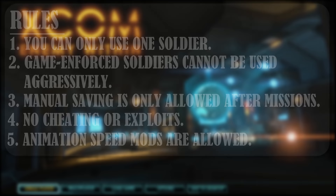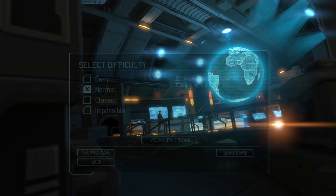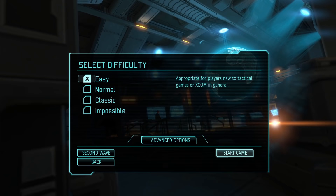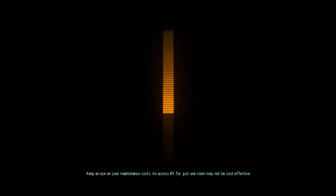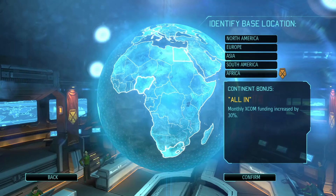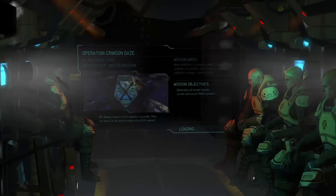With all that said and done, let's begin. We're turning the difficulty down to easy for this one. Call me a coward if you like, but something tells me 1 vs 10,000 is going to be hard enough without increasing the enemy AI or my chance to miss shots. I decided to select the operation progeny option for a little extra story, but other than that I didn't engage any of the other options. We have enough to worry about as it is. I select Europe as my base of operations so we can boost our research lab and workshop development, then get the party started.